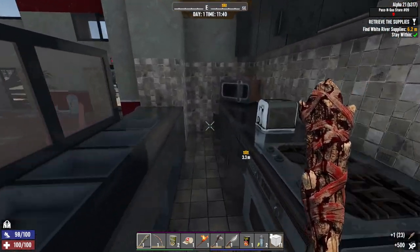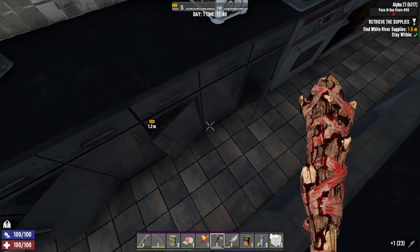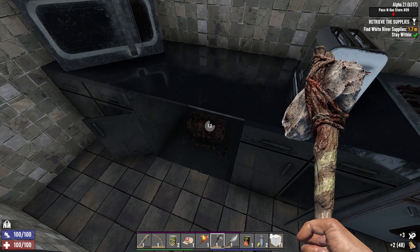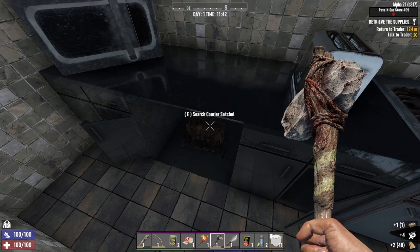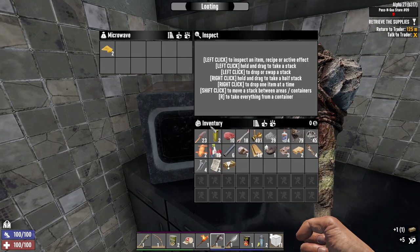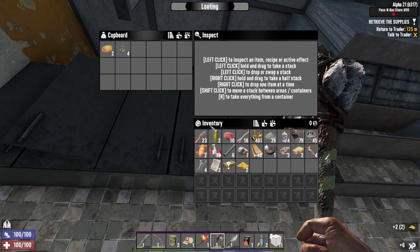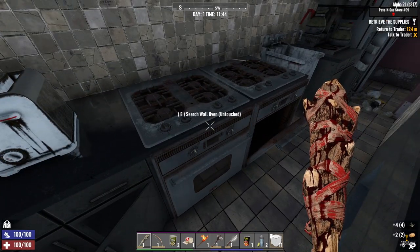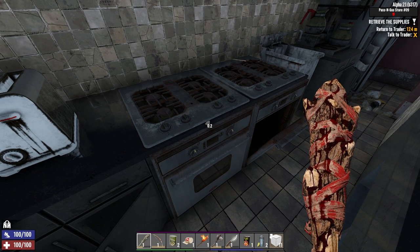Somebody said the stealth agility build is broken and useless in Alpha 21 — is that true? I was planning on doing a stealth build, but if it's useless I won't bother. That's a shame if it is, man, it was a great build. But what if it was overpowered — let people have fun with it, right? It's hard to balance; the zombies either know you're there or they don't.